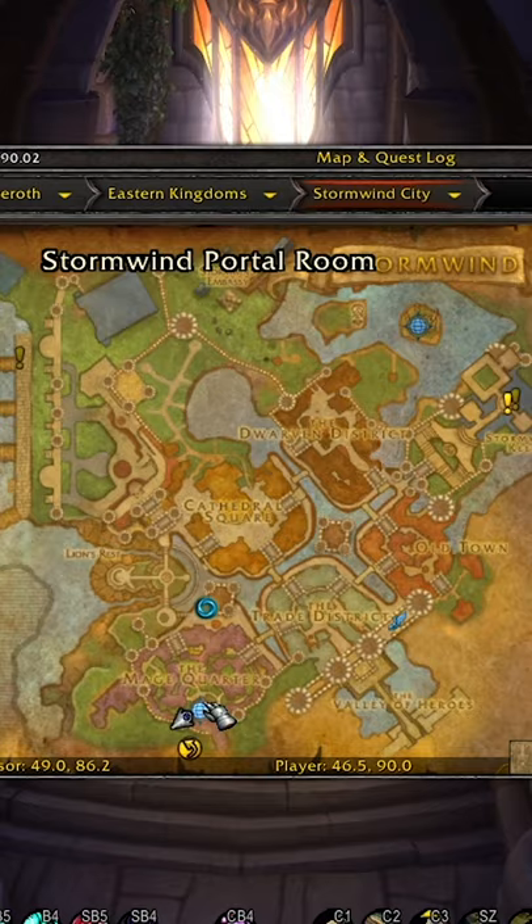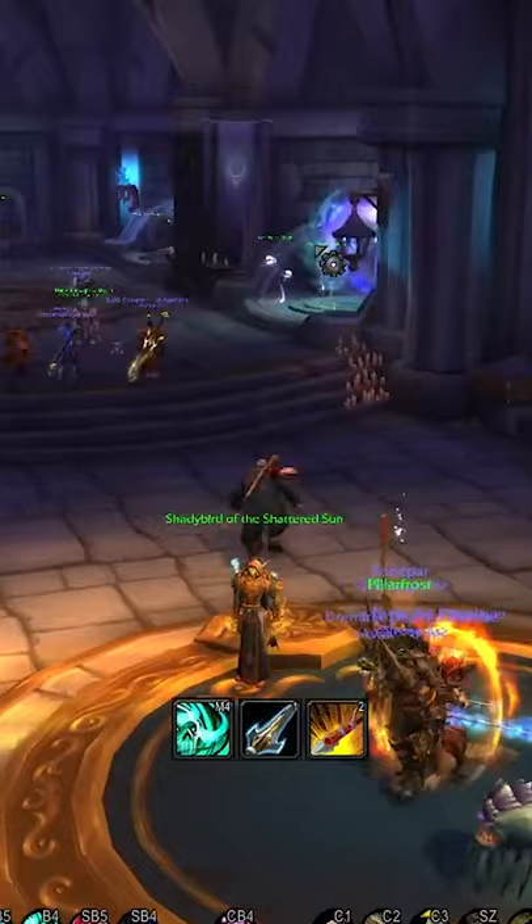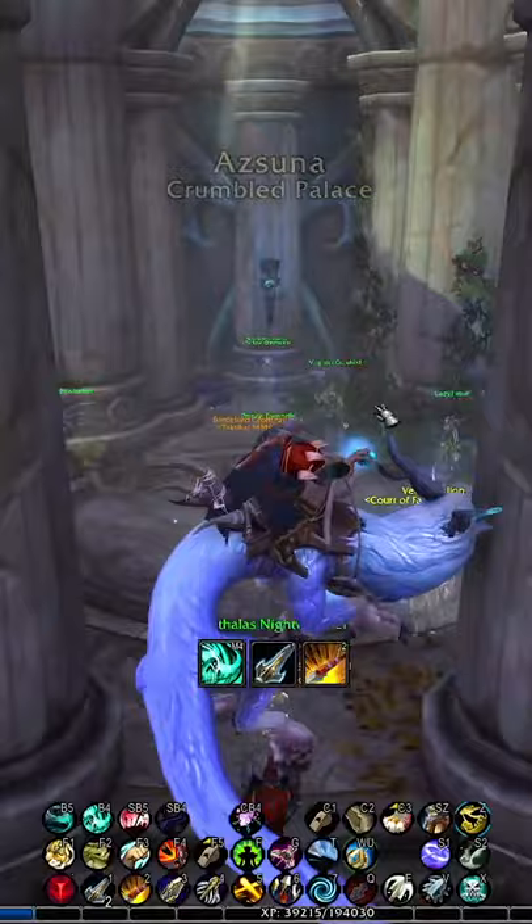First step is, if you are Alliance, head over to Stormwind Portal Room. If you are Horde, head over to Orgrimmar Portal Room. When you get there, simply use the portal that takes you to Azuna.